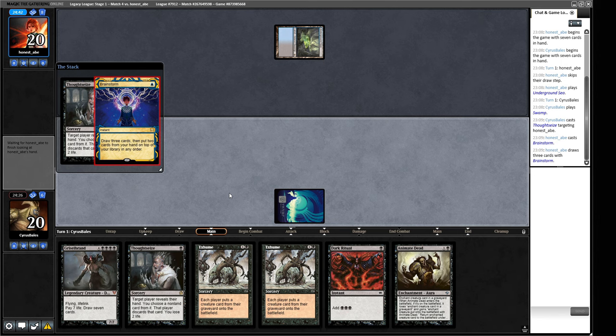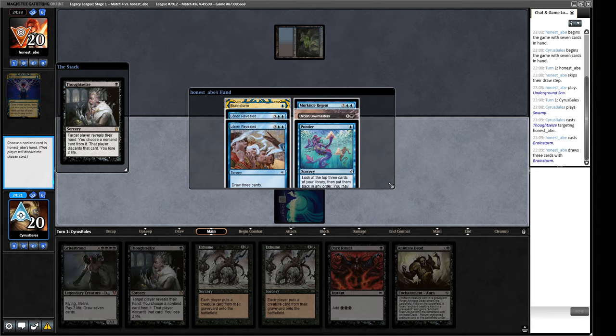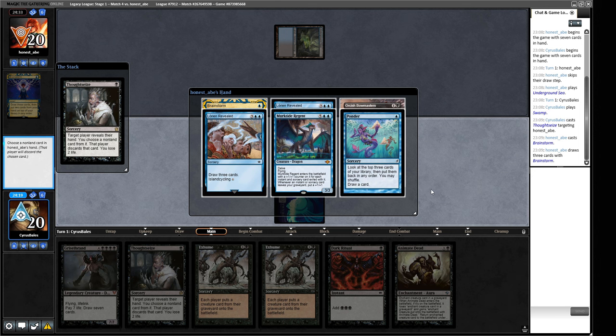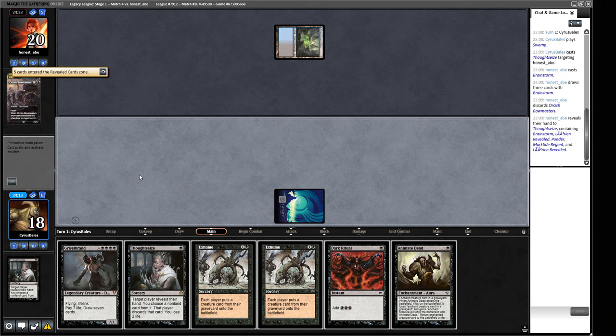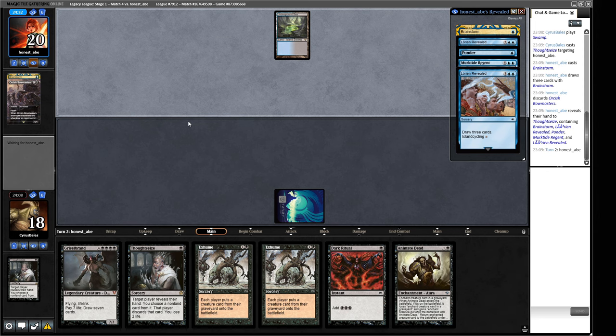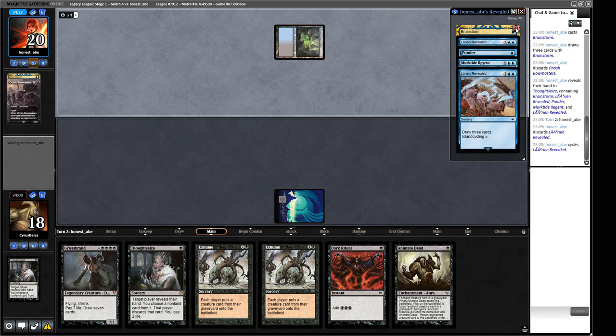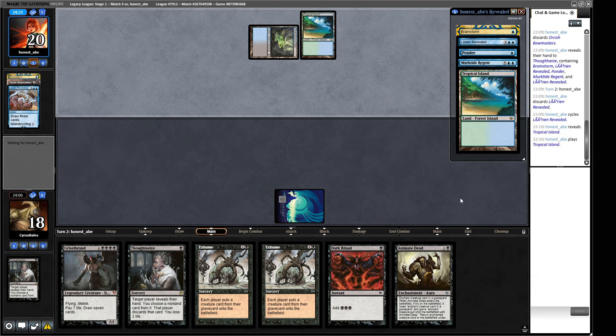I think the correct play is the Thoughtseize, but maybe it'll be getting too cute. We got reanimation spells to burn. Brainstorm from our opponent so the best cards are going to be hidden from us - not very honest from Honest Abe. Let's see what you've got opponent. Just a bunch of things really - I wouldn't mind reanimating these Orcish Bowmasters if I'm being honest. Let's get that in there - that's a good fair thing we can do.